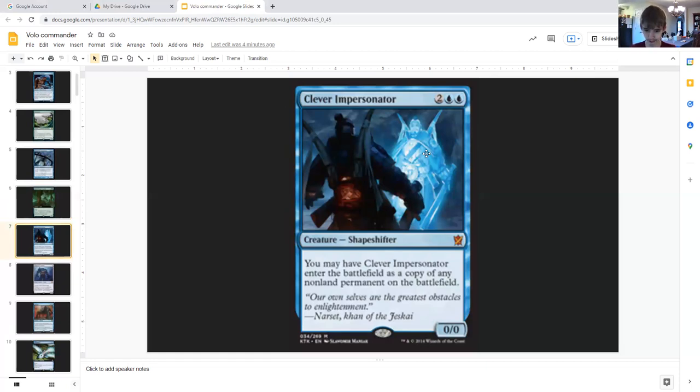Clever Impersonator: two generic double blue, creature shapeshifter, zero zero. You may have it enter the battlefield as a copy of any non-land permanent on the battlefield. This means when you cast this, if Volo is out and you control no shapeshifters and have none in your graveyard, you can get two of whatever non-land permanent is on the battlefield — meaning you could get a Seer's Sundial, an Azorius Guildgate, or other really busted things. Not just creatures, so this is completely broken.